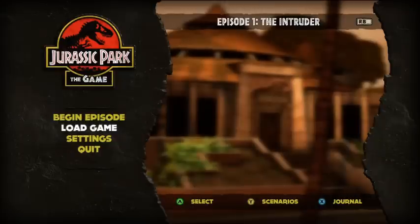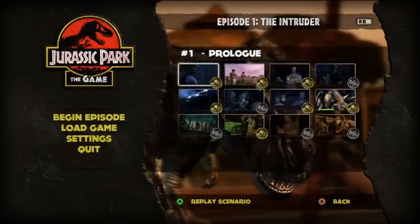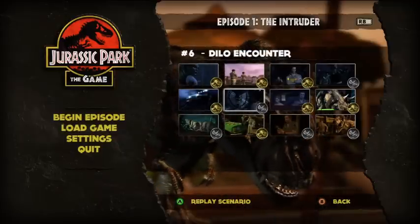So you want to go into episode one, go to scenarios, and then go down to scenario number 10, Back on Track. It takes me a while to get there, but it's only half the journey.